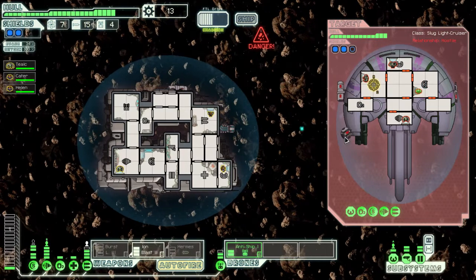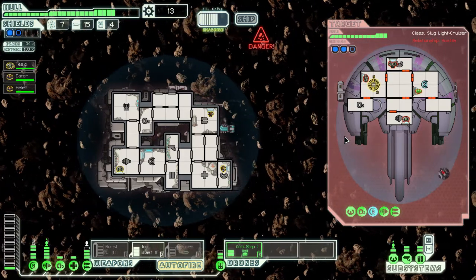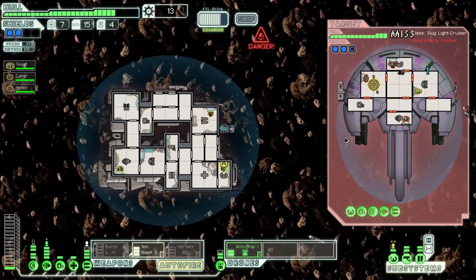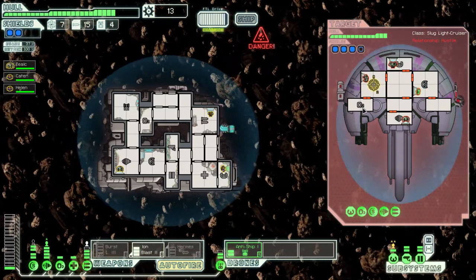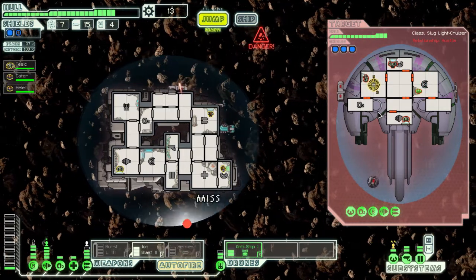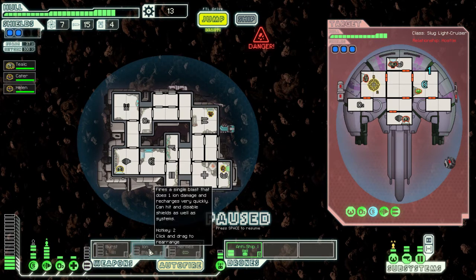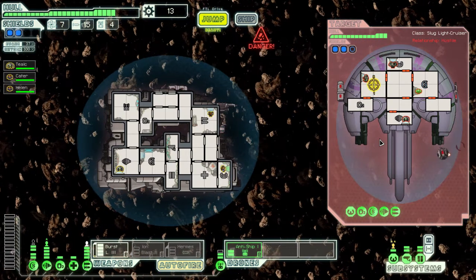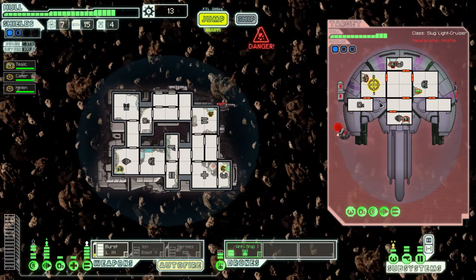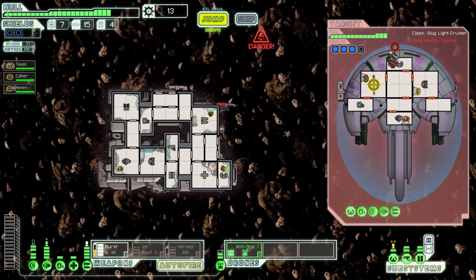There we go — we're shooting nice and quick now and my offensive drone is picking away at you as well. Incoming missiles — that's why I want to get to his weapons. This might not be the way to do it though. Burst laser to that. I hate those missiles — they missed again. I'm glad I upped my evasion.